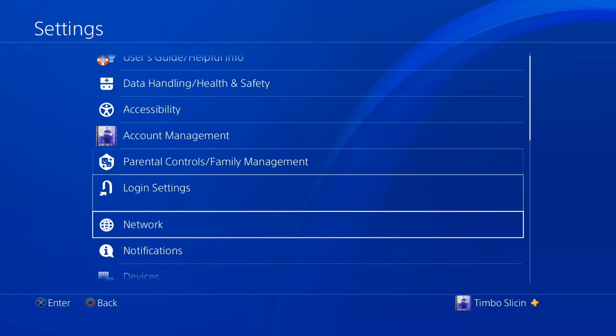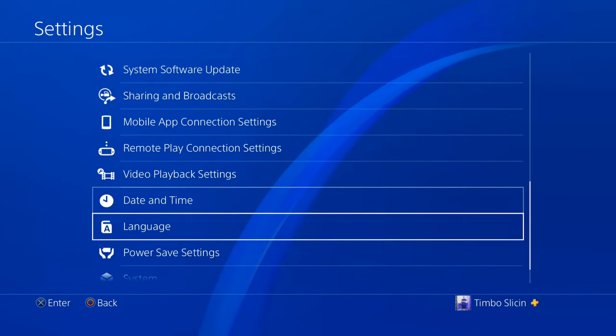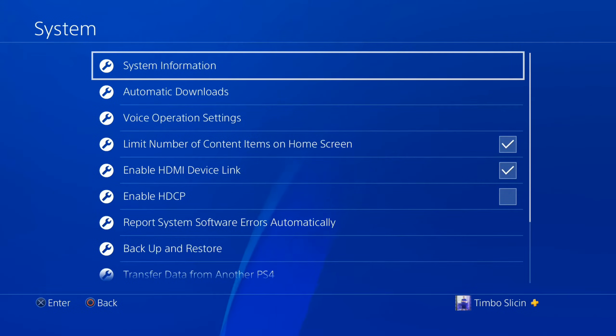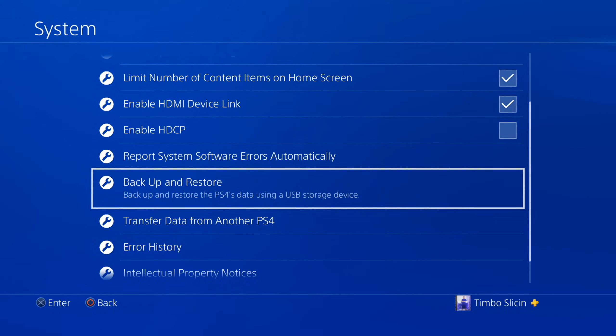Now scroll on down to System and select X on it. Here's System — it's the second from the bottom. Now go on down to Backup and Restore, located right here.